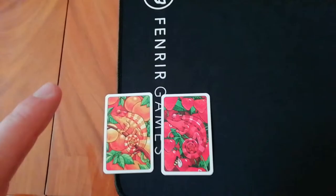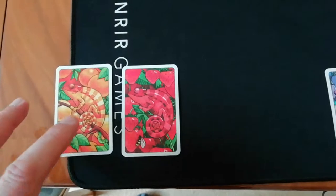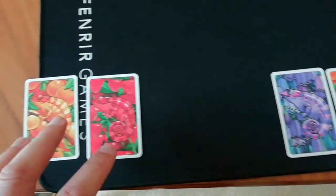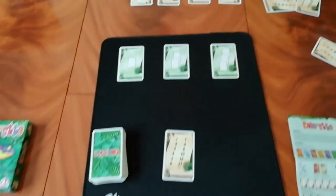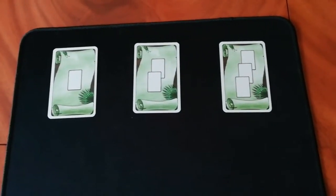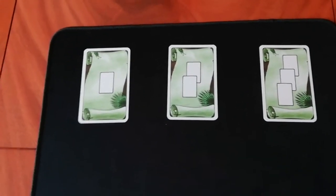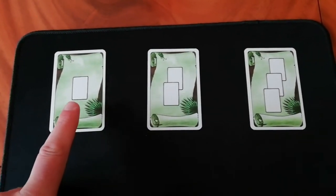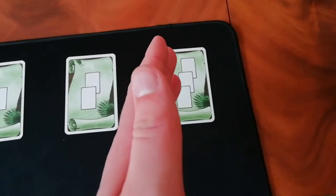I've also given players two cards each. I've set up for a two-player game here, so everyone starts with two different chameleons. This player's got an orange one and a red one; this one's got a purple one and an orange one. In a two-player game you've got one column that can hold one card, one that can hold two cards, and one that can hold three cards.